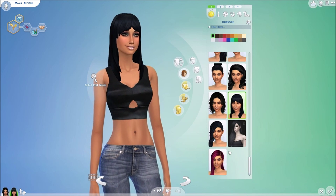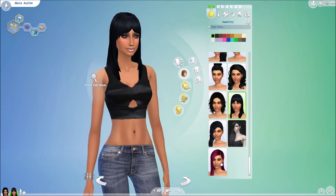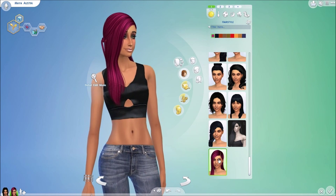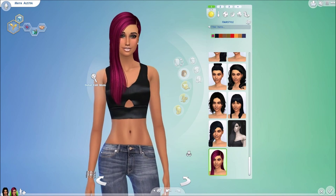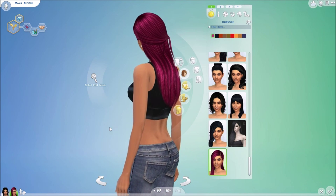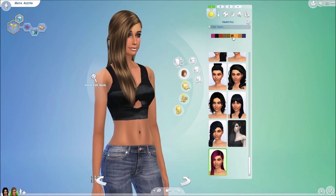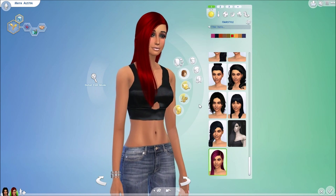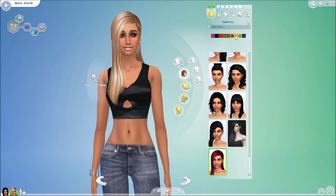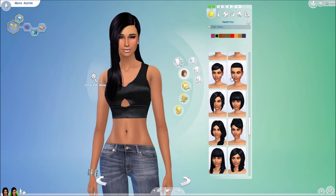That hairstyle is called Madeline Blair's hair. Moving along — we have this hair retexture by Jenny Sims. It's really long, really pretty, and has this knotted ponytail thing going on in the back. It comes in a variety of colors — I really like the textures, especially the red, and I love this blue one. That is it for the hairs today.